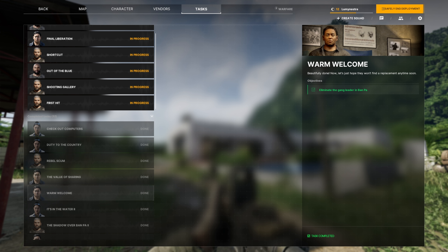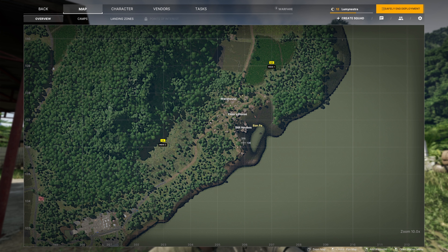In this video, I'm going to show you guys where to find the gang leader to be able to eliminate for Warm Welcomes in Grey Zone Warfare. When you head over to Banpaw, you're going to find where the stilt houses are. This is where the gang leader spawned for me.